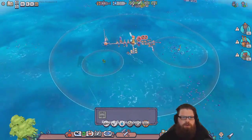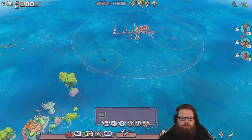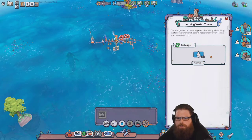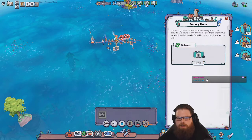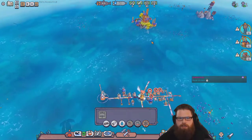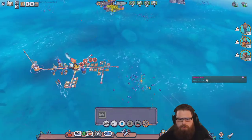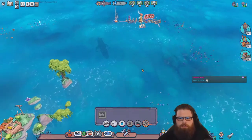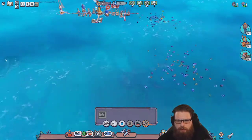We need wood. Before we do this, let's do the salvage missions. This is for water — we've got a bit of water at the minute. This is for fuel. Let's get this one first because we need some lumber, we need some wood. We're going to run out of wood, which is kind of a bit of a problem.